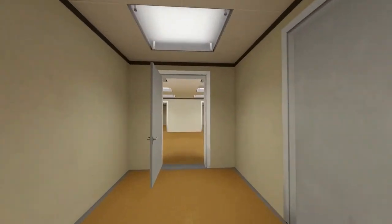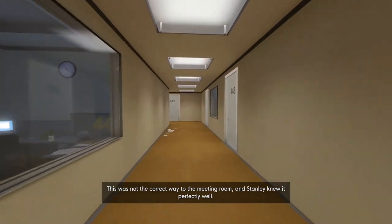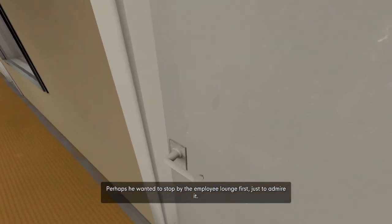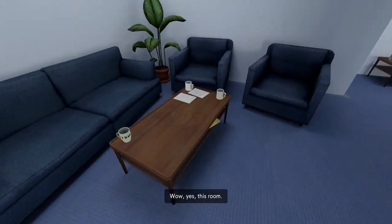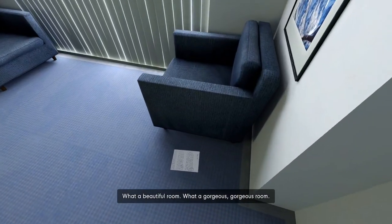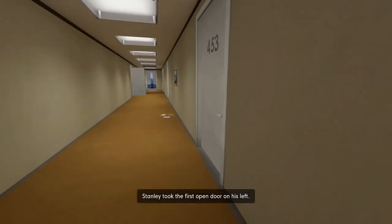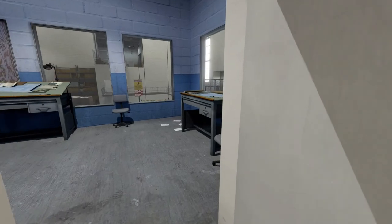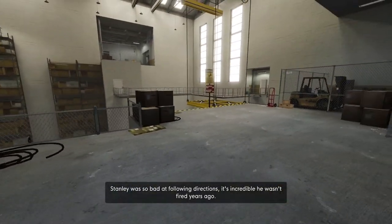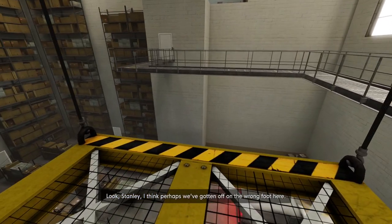We're going to the right again. 'When Stanley came to a set of two open doors... This was not the correct way to the meeting room, and Stanley knew it perfectly well. Perhaps he wanted to stop by the employee lounge first, just to admire it.' We haven't went the first open door on our left, but we're going to continue this way, and we're not going to jump off of the elevator. 'Stanley was so bad at following directions, it's incredible he wasn't fired years ago.'